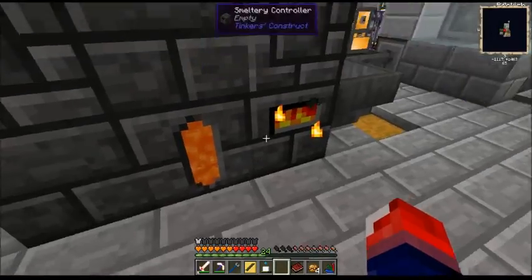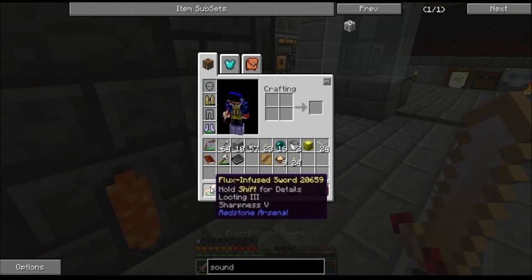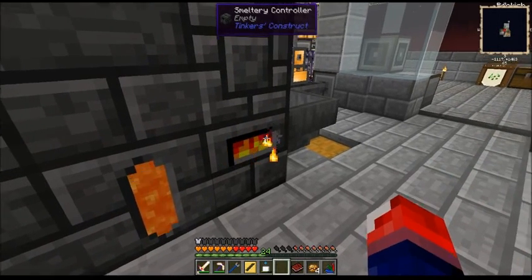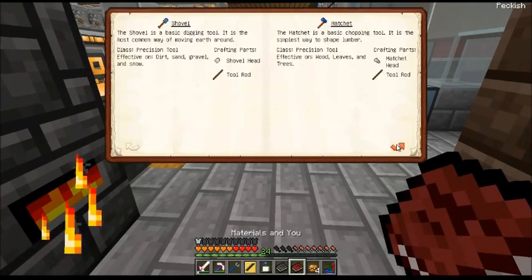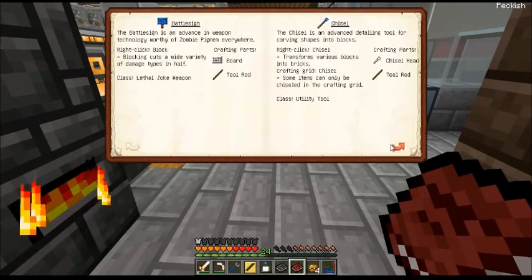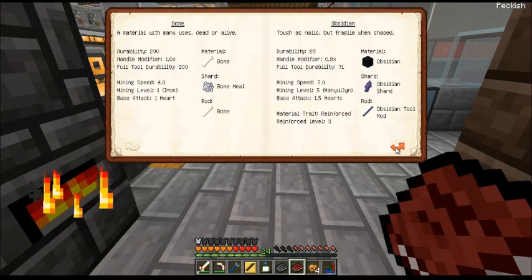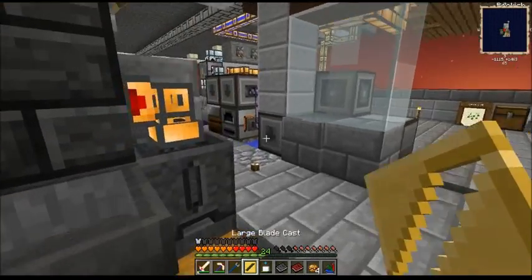That is not a very good rate at all. I was using my looting sword and it didn't give me as much as I expected. So what I want to do this episode is create the beheader — the cleaver. It has the beheading ability which beheads mobs and has a higher rate of dropping the head.